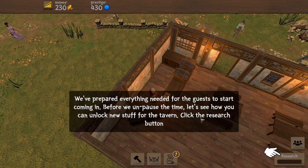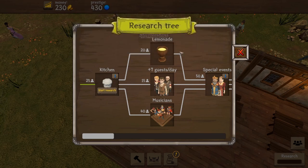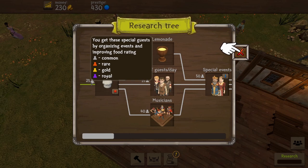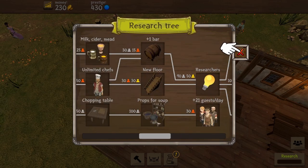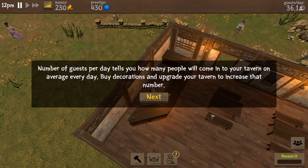We've prepared everything needed for guests to start coming in. Before we unpause, let's look at the research button. Upgrades are unlocked by serving different types of guests, and you can see the cost on the left side. For the kitchen, we need to serve 25 common guests. After the kitchen is finished, three more upgrades will be available: lemonade, plus seven guests per day, and musicians. Rare guests are orange, gold are gold, and royal are purple. Oh wow, that's a bigger tech tree than I thought — we also get new floors eventually. My Nancy does not climb stairs well, so we'll have to hire additional waitresses once we get more floors.